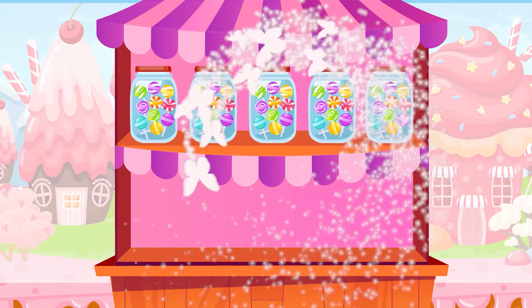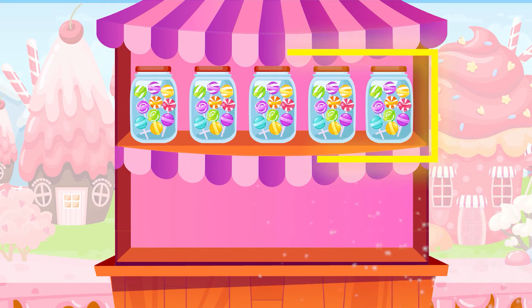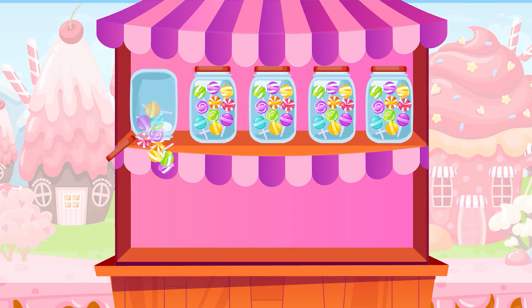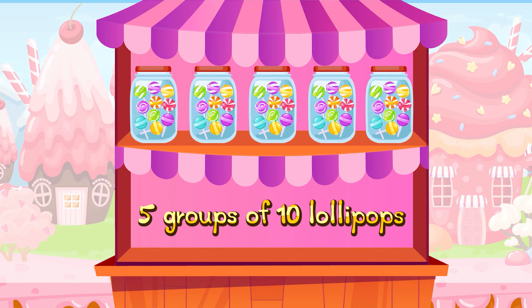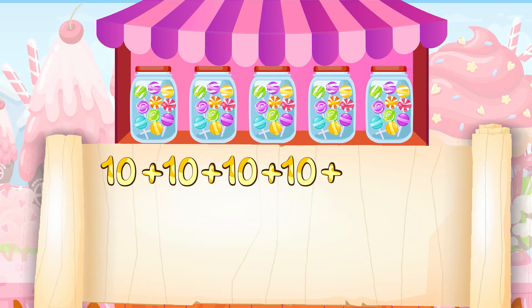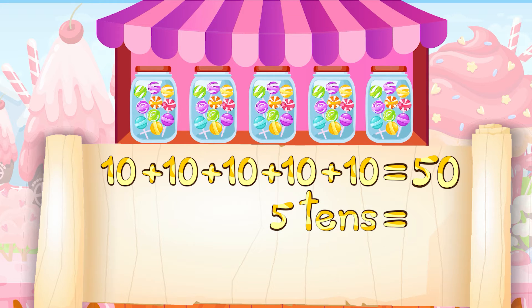Let's find the total number of lollipops. There are five groups — one, two, three, four, five. Each group has ten lollipops. We have five groups of ten lollipops. We can add the numbers using repeated addition: ten plus ten plus ten plus ten plus ten is equal to fifty.